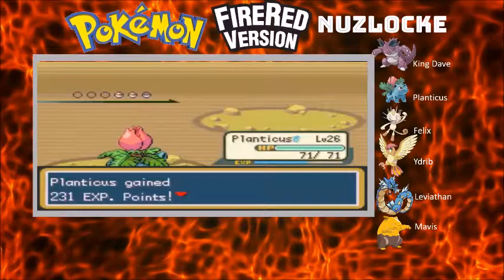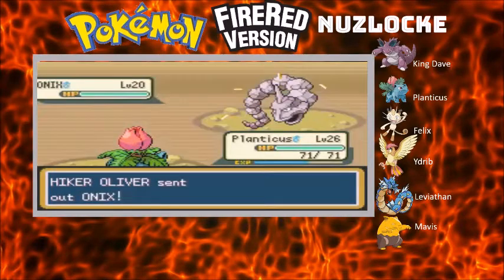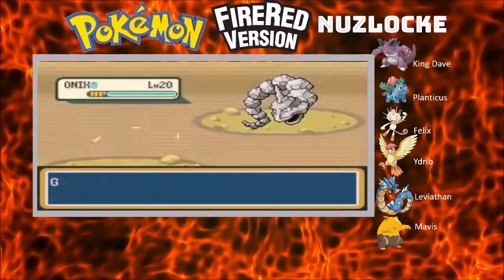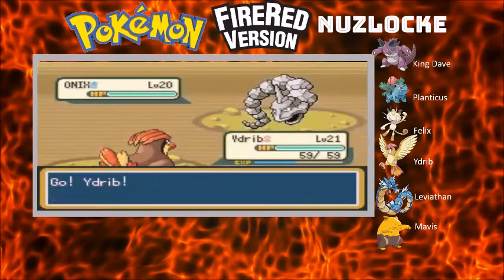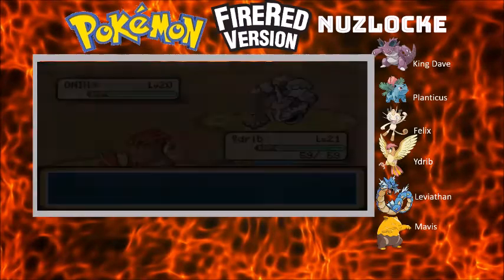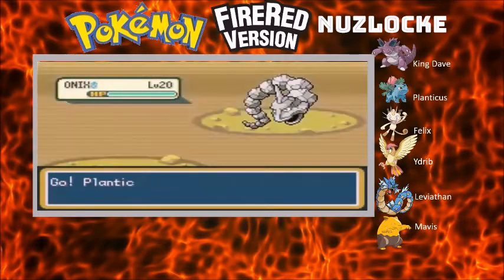At least the first one is dealt with. We're gonna risk it - risk it for a biscuit. We'll switch out. Because Rock Throw has low accuracy and it goes for Screech instead anyway, so not a problem. Let's put Plants back up front.